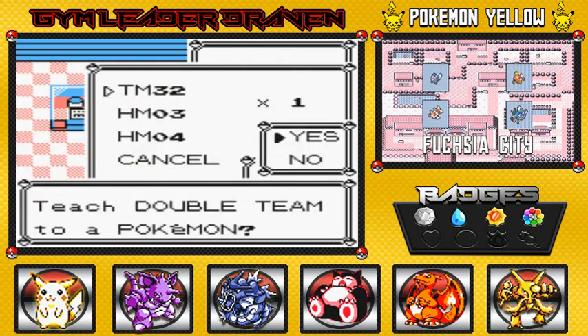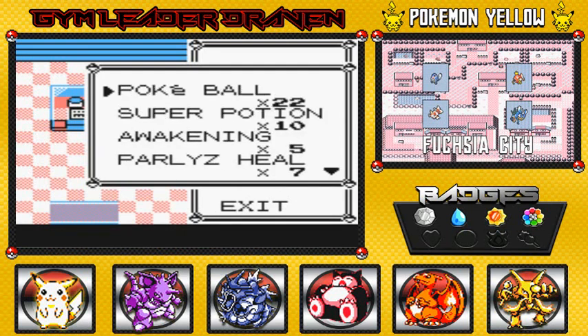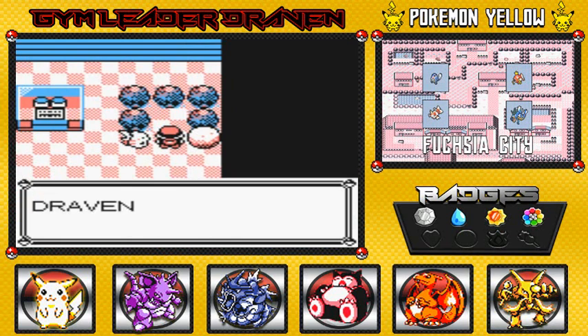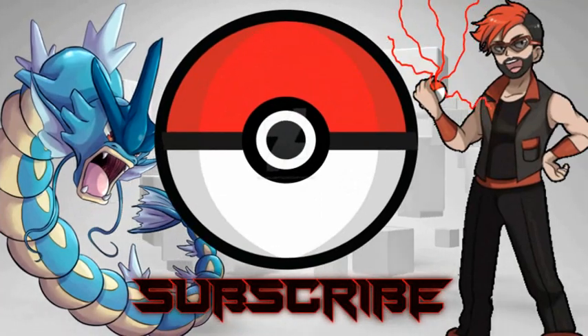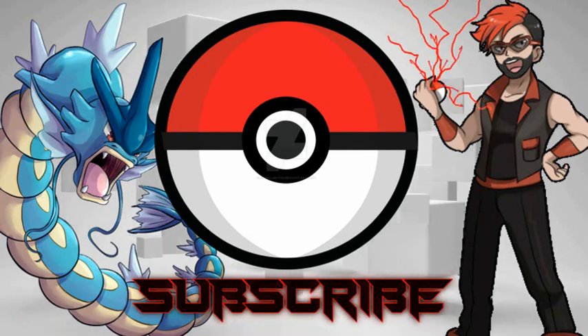I'm going to have to get rid of one more move — Double Team. I'll toss five of a healing item and buy more later. We found ourselves a Rare Candy — very good! That's pretty much it for our visit to Fuchsia City. We will not be battling the Gym Leader just yet — the Gym Leader here is very tough, so we need to level up a little more. Stay tuned guys, in the next episode we'll be going through the Cycling Road. See you guys!